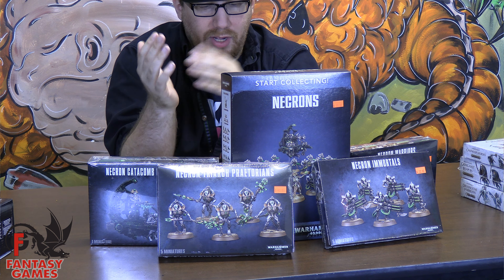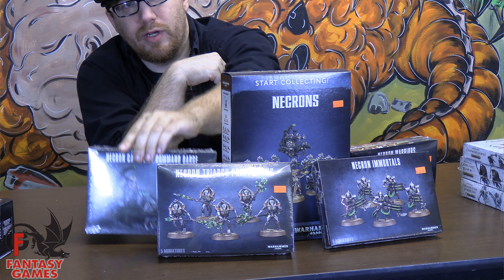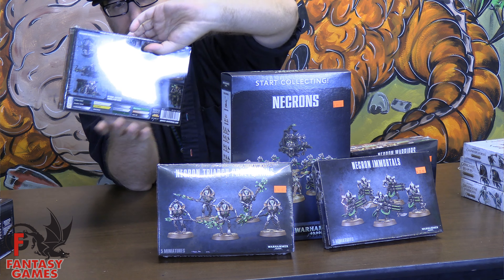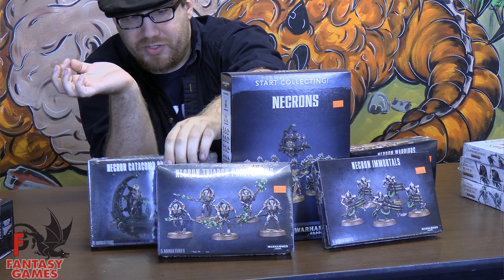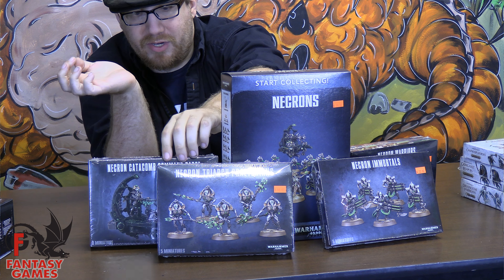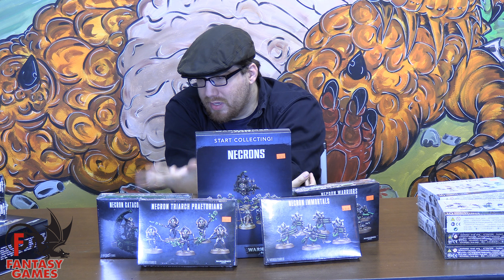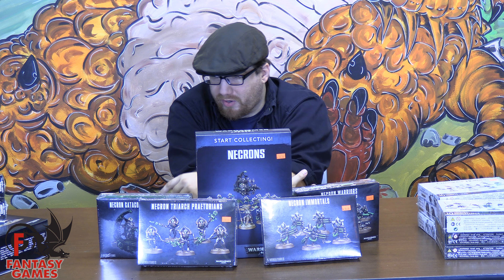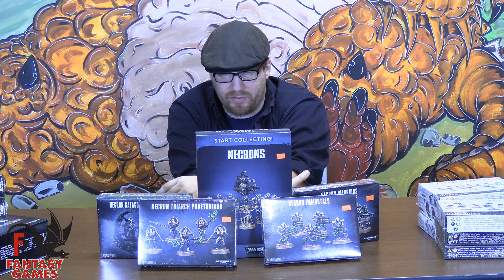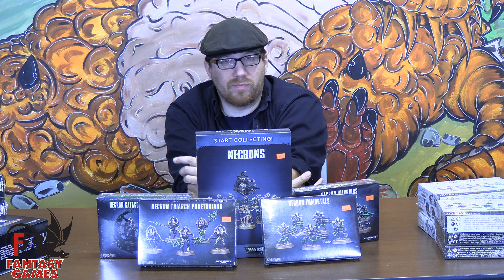Precisely after that, we build the Annihilation Barge that's in the box into a Catacomb Command Barge for your second HQ — your Overlord. And then we build up another Annihilation Barge, which has the huge cannons on it. The Annihilation Barge is going to be your designated anti-tank, because look at it — it's anti-everything to be realistic, but the Annihilation Barge is your best bet. And then, since that comes with the parts that make another Necron Lord, you can make a Lord out of it.